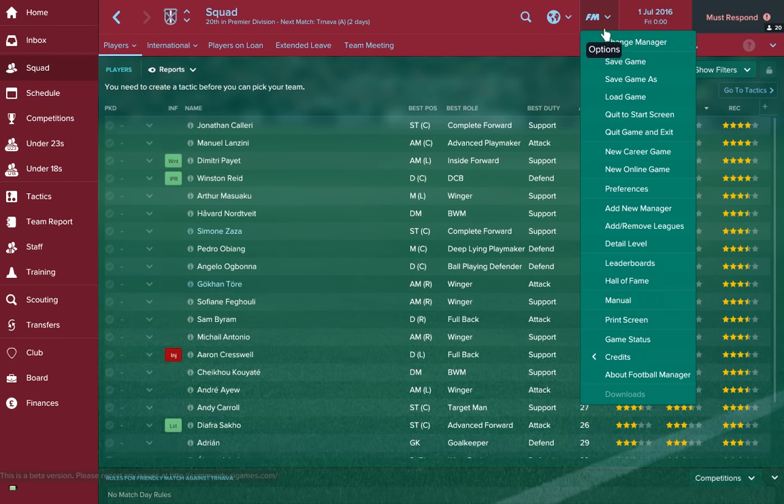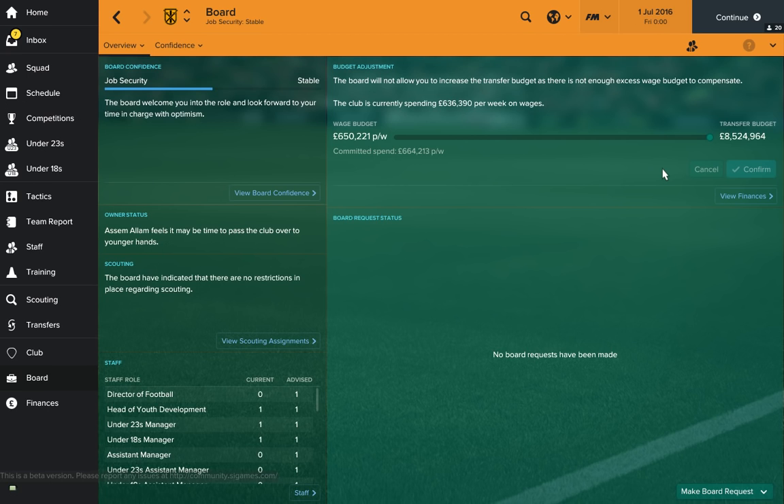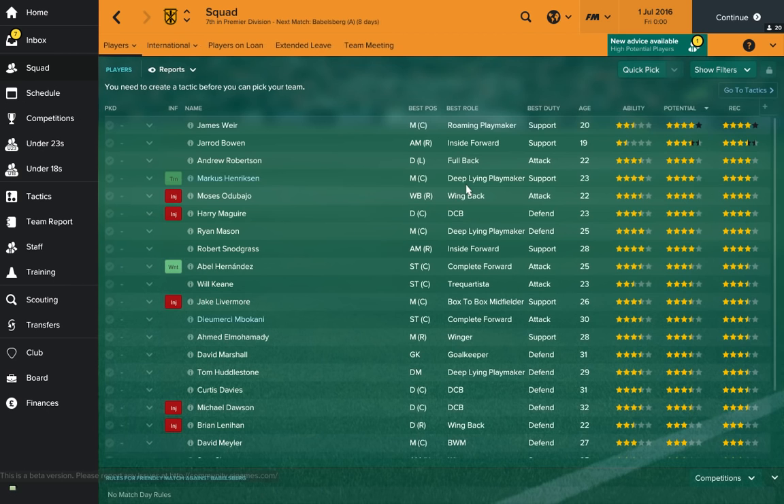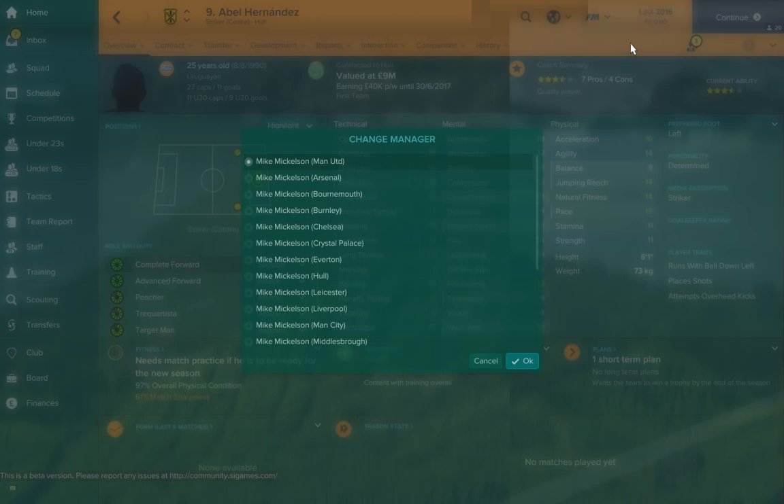Next up — Hull. Are they in financial difficulty, or is the board just a little bit tight? Who knows, but they're starting with 8.5 million, so it's not too bad. Looking at the squad, they have got some quality. Abel Hernandez was really good back in the day on this game — he used to be a bit of a wonderkid, but not anymore. Hull, great team though, great history.